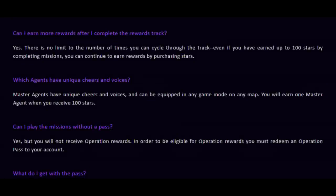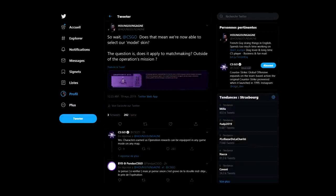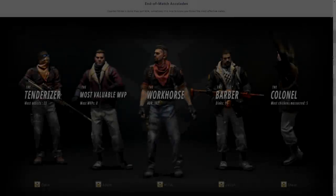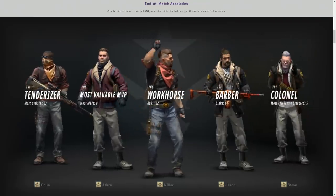Let me say that again: you can choose the model you want to play with in matchmaking, from the range of new models released right now. I went and asked for confirmation from CS:GO, and they confirmed it on Twitter — so it's a thing. You can now change the skin you want to play with in matchmaking. This is kind of a big change for CS:GO, because we're going to get more and more into personalizations.